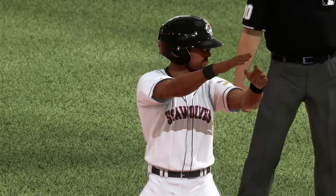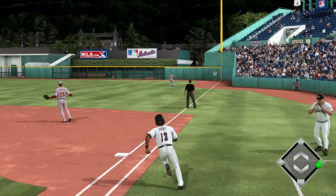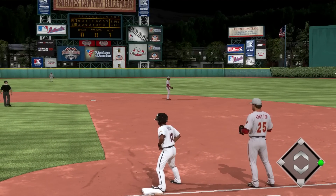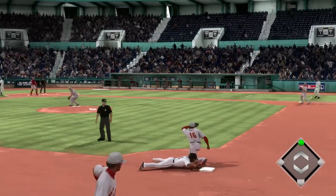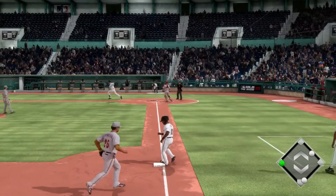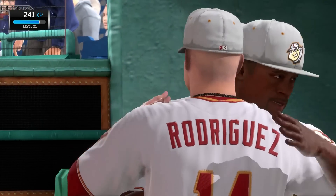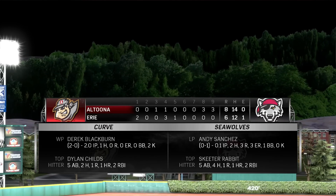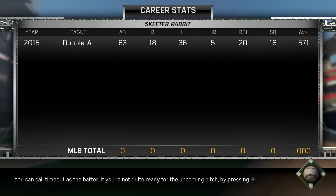The left fielder is wisely playing the next ball on one hop, not wanting a repeat of what just happened. It's eight to six Altoona in the ninth — another base hit to right, and another stolen base follows. He's over at third base. But it ends on a drop third strike and a throw to first. Altoona wins, and they evened this series at two games apiece — two wins followed by two losses.